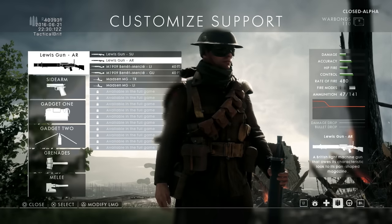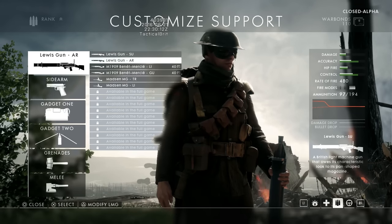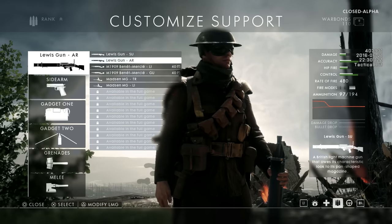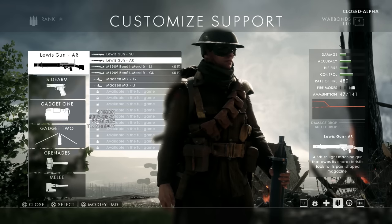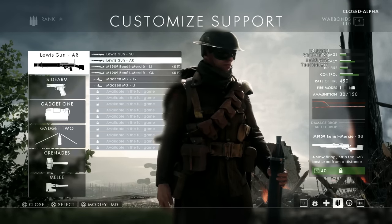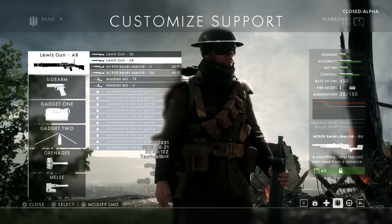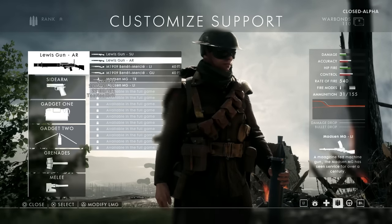Next we have the different variants of the same weapon. This is a big change from previous Battlefield titles because it's something that hasn't been seen before. Each weapon that you have in the game will have a certain kind of variant that will actually change the gun to fit different scenarios. There are variants that will improve the weapon in terms of range, variants that improve close quarters capabilities, and variants that will improve the weapon in terms of the kind of sights it has and the attachments it possesses.